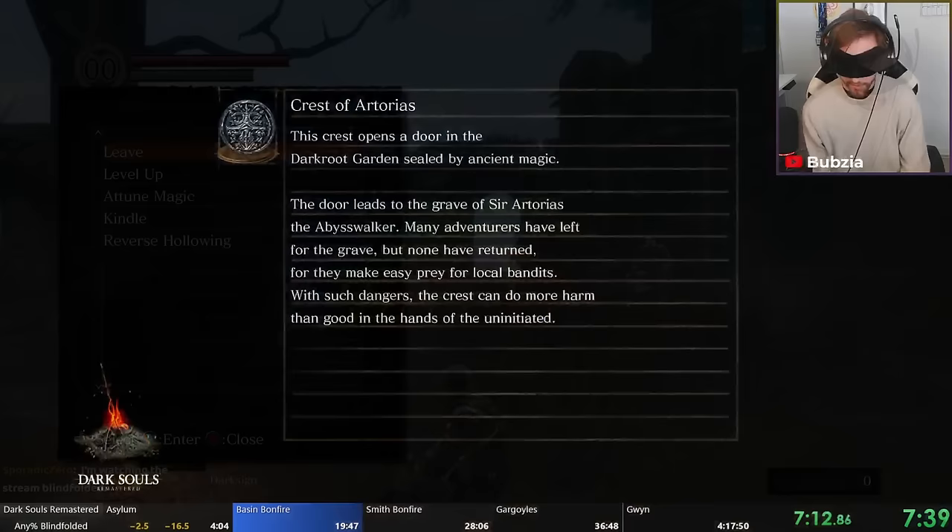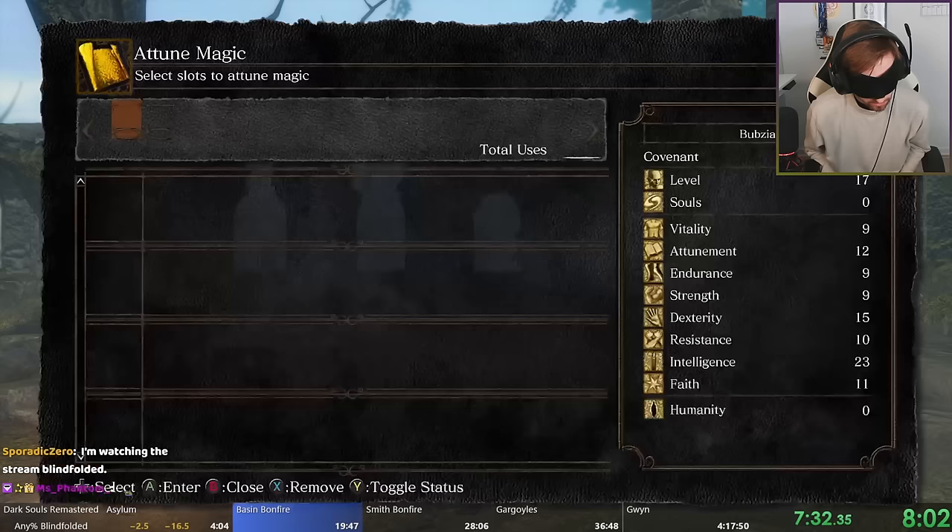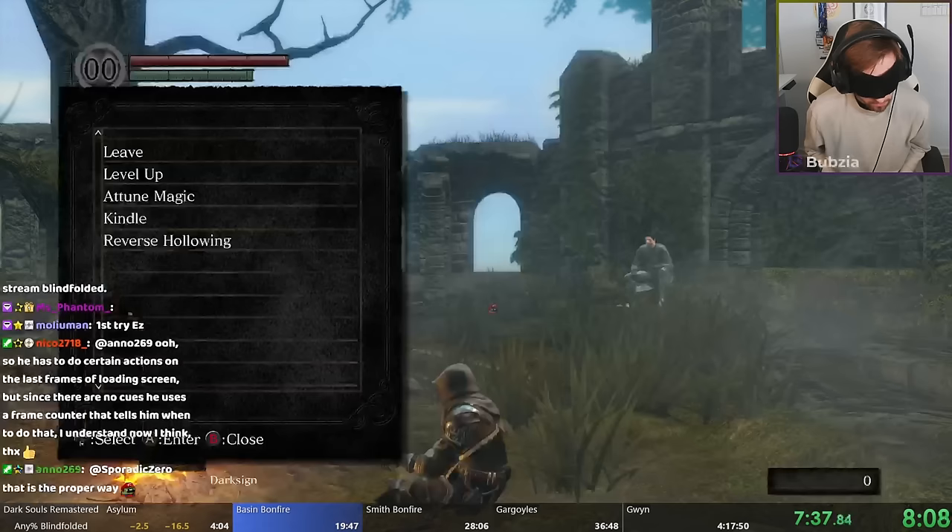Unfortunately this is routed this way — we have to go back to Firelink to attune our magic first, because we cannot actually use the spells until we sit at the bonfire. So we warp back, equip the Soul Arrow magic, and then we are good to go.